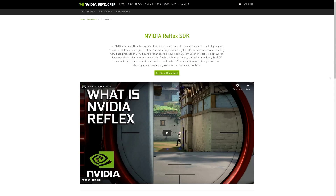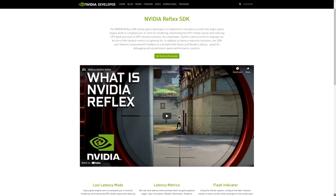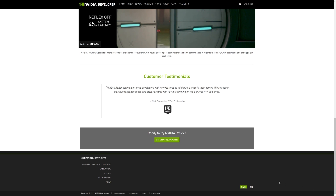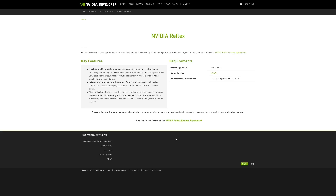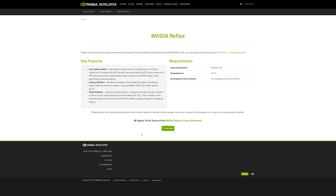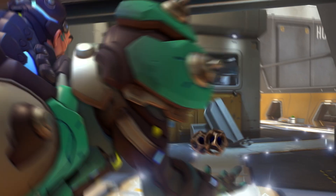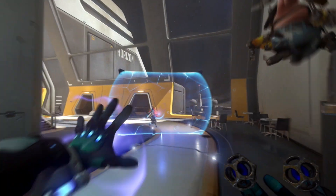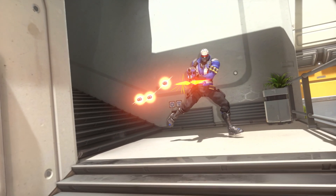For developers, there are a couple of ways to gain access to Reflex. First, you can download the Reflex SDK at developer.nvidia.com/Reflex. This package includes the needed headers, libraries, comprehensive integration guides, and a Unity plugin for easy Unity integration. Second, Reflex is available natively through UE4.27 for Unreal Engine developers, making integration into these titles seamless.